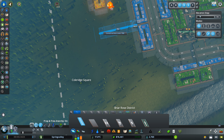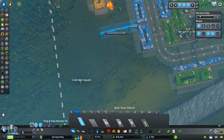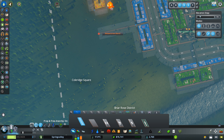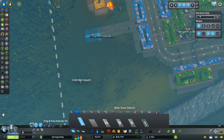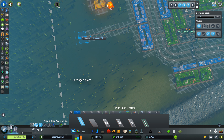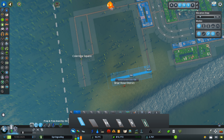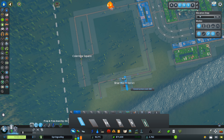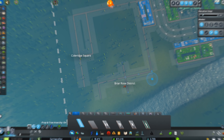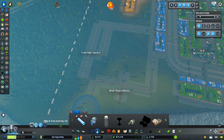I also want to make sure, and I'm checking my map again, just to make sure. So the forest will be here, so this part here will be a forestry industry. I'm making sure to save that part of the city for forestry.